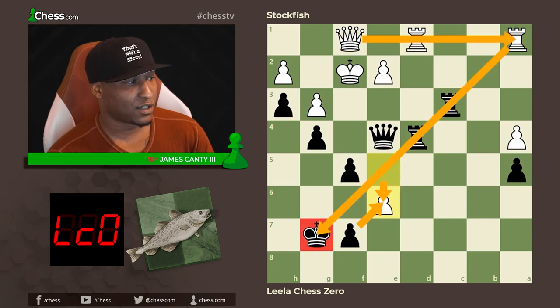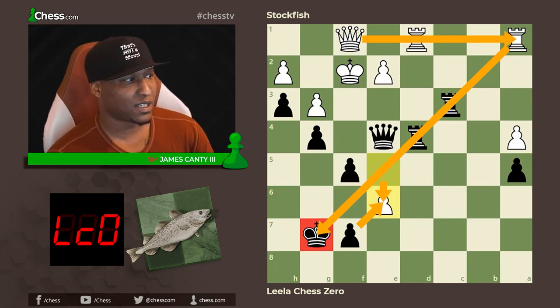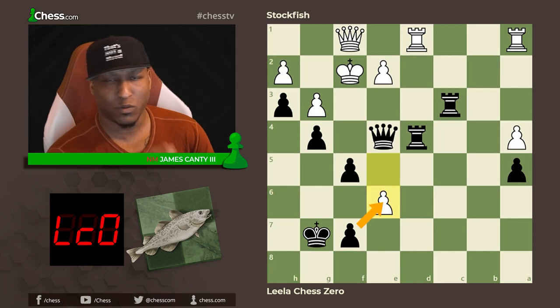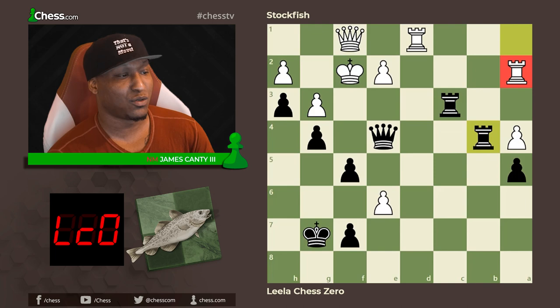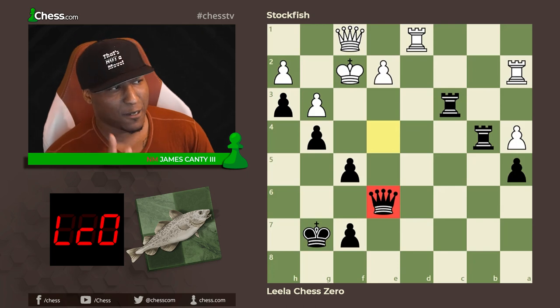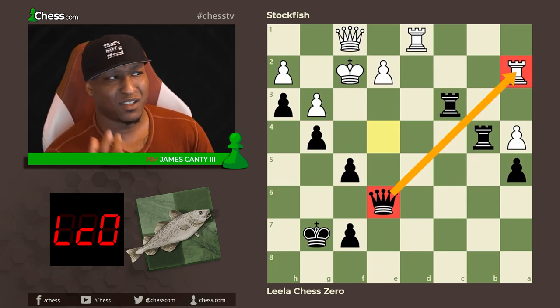After e takes f5, e6 is just trying to open up some lines, move the rooks, get to the a-file, do something. Instead of just capturing, which most people would do, the engine plays rook to b4 — the best, very strong move. Rook to b4, rook a2, then queen takes e6. Taking on e6 with the queen — and now the rook is absolutely hanging.